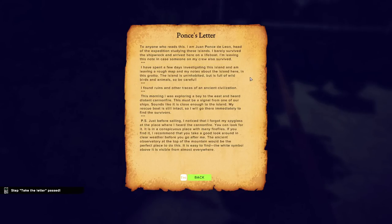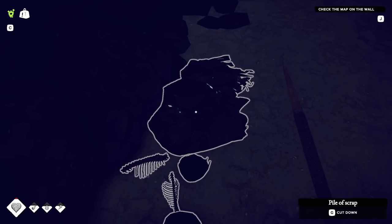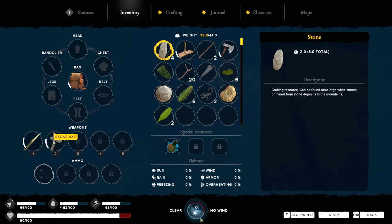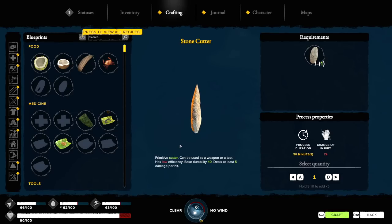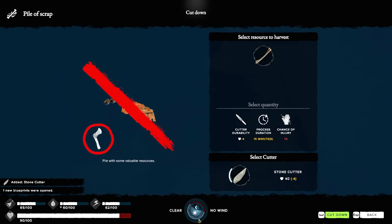I'll let you guys pause that to read it, but I'm trying to maintain some momentum here as we move forward. It's a little dark — I probably should have thought about bringing a torch or something. What's this pile of scrap got for me? Oh, it's a bone? There should definitely be, like, axes and stuff — can I not harvest this with an axe? I guess it wants me to have the stone cutter.